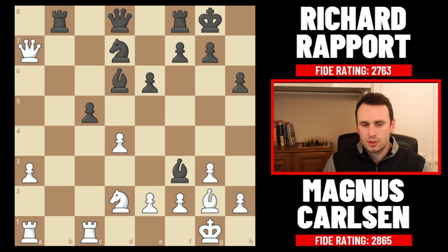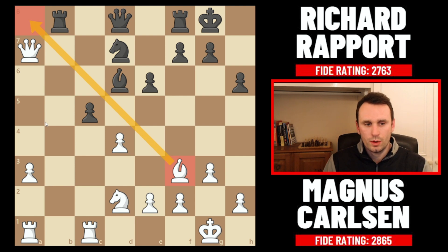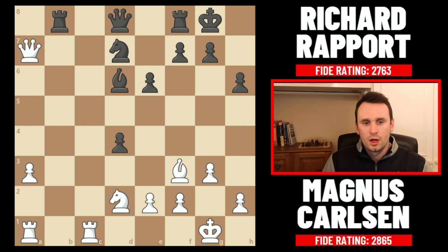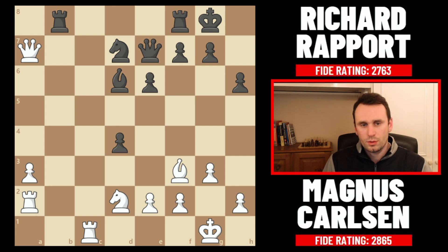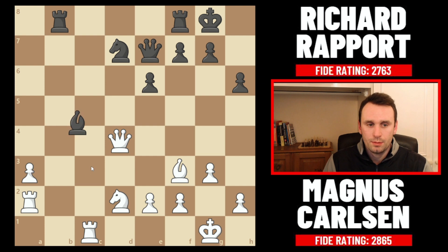Instead Rapport took on f3, eliminating that knight which is defending d4. Magnus recaptured with the bishop — the reason he does this is that he wants to maintain this long diagonal down towards the a8 square, because he has a very simple long-term plan: run the a pawn all the way down the board. This pawn is now super dangerous after the queen captured here, but in compensation black gets to take in the center, which Rapport does. Now we had rook to a2 from Magnus. If Magnus takes this pawn immediately in the center, bishop e5 comes skewering these pieces — that's why he goes rook to a2 first. Now we had queen to e7 attacking this pawn, and that's why Magnus doesn't take there either because then you lose this pawn — you want to keep that outside passer.